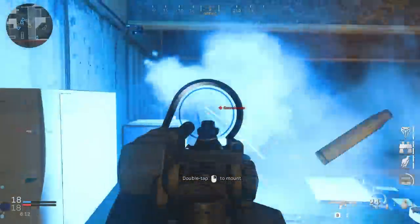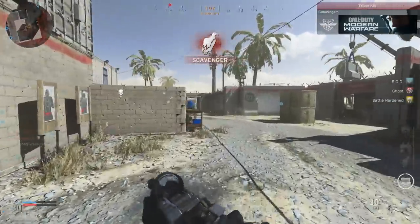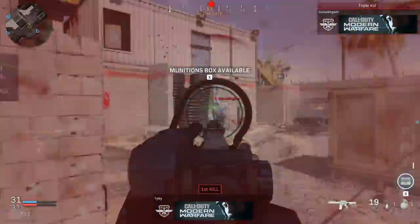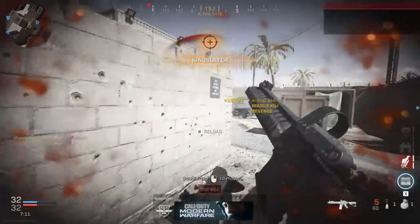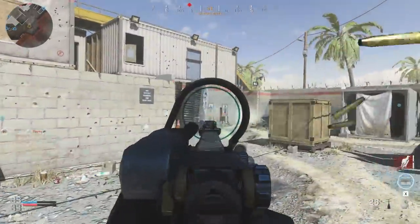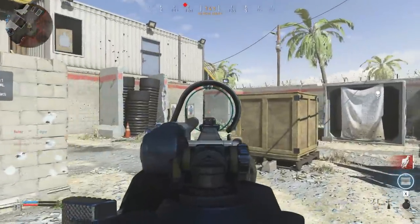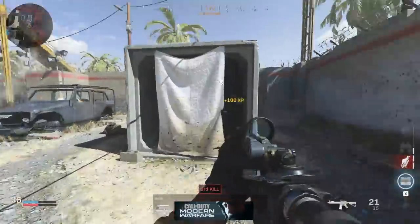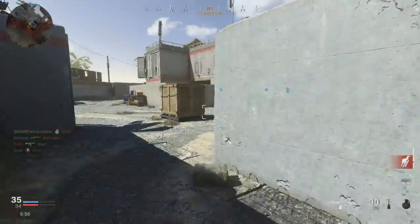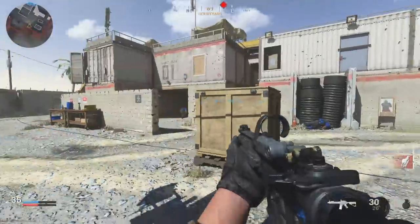The patch also adds two new maps to the game: Shoot House and Kravnik Farmland. Shoot House is a standard 6v6 map, while Kravnik is the game's third ground war map. Overall they're good additions. Ground War having only two maps at launch when it was such a heavily advertised mode was a little frustrating, but having a third map certainly helps. I'd still like to see more maps and maybe some that are a bit more simple.